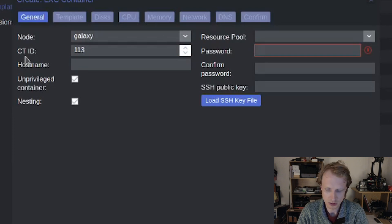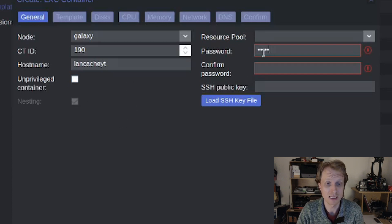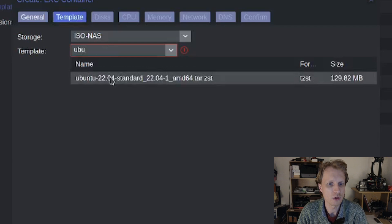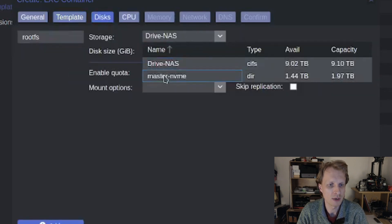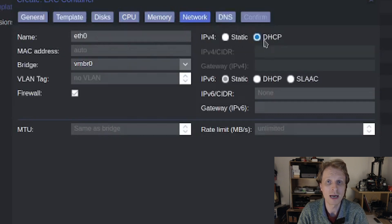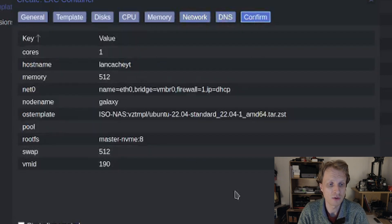I'll give it ID 190, hostname lancacheYT. I'll tick the Privileged container option — that means it has direct access to the host, which is one of the less secure ways but works perfectly for me. I'll enter a password, select the Ubuntu 22.04 template. Under Disks, I'll select my fastest storage — eight gigabytes is fine since we'll mount a Samba share for the actual LanCache data. CPU: one core is fine; Memory: two gigabytes is fine. Under Networks, I'll mark DHCP for my local DHCP server to assign an IP. Under DNS, everything stays default. I'll click Finish.